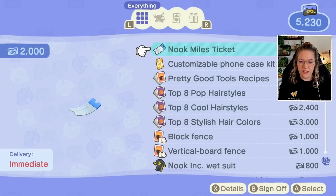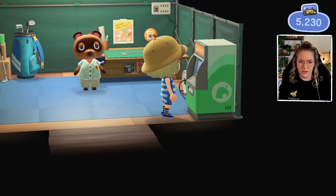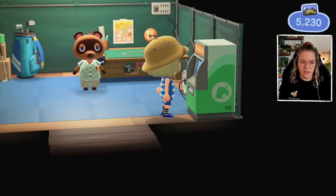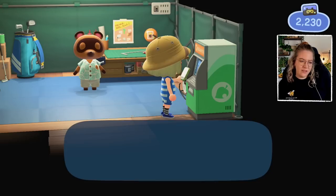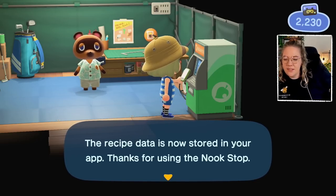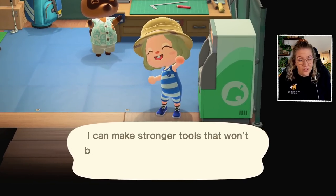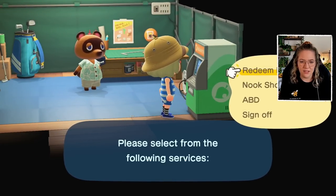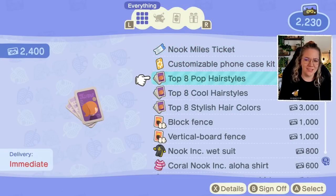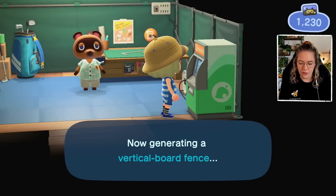Let's get the bonus miles from the terminal and check the fence options. New stuff — oh my god, it's so expensive though. We should really get the tools — 3,000 nook miles. At the start that's kind of hard. Usually when I do a restart I want to get to the decorating part as quickly as possible, and on my first few trips to treasure islands I get all the golden tools. I want to purchase the vertical board fence — it's quite cute.